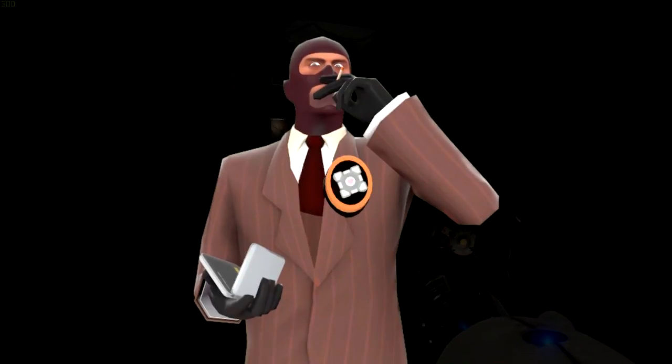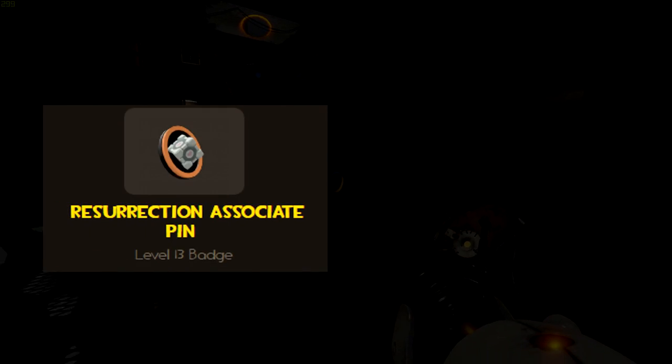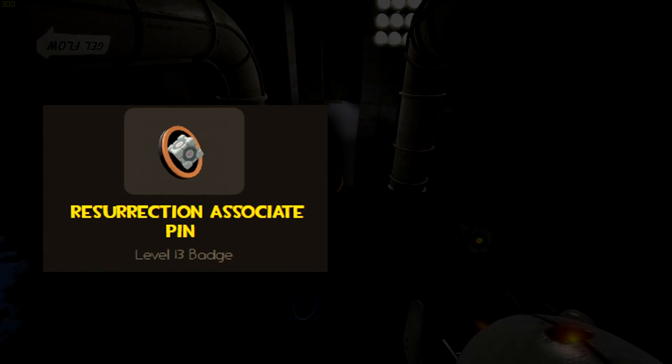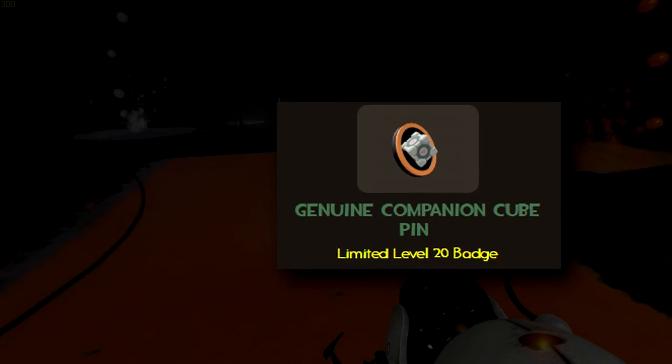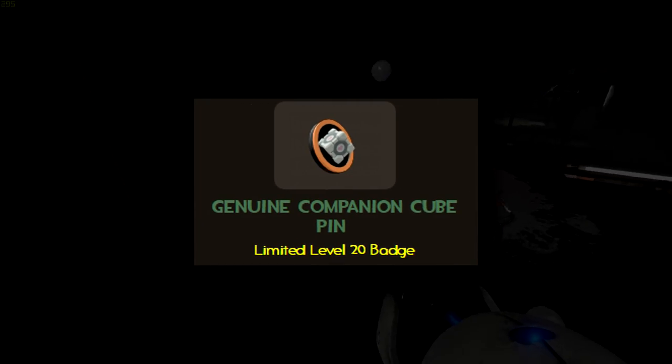Interestingly, there is another promotional Portal badge with exactly the same in-game model as the Resurrection Associate Badge, simply called the Companion Cube Pin. That pin was awarded to those who pre-ordered Portal 2 or bought it within a few days of release.